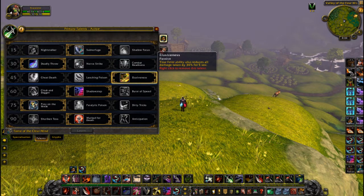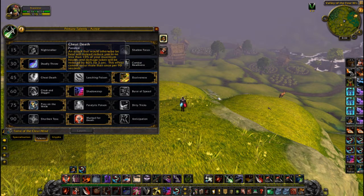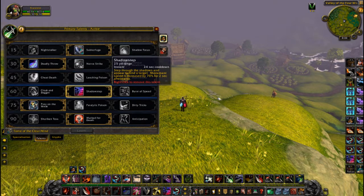I'm still going to be using Elusiveness. I believe this is by far the best option in this row, unless maybe I'm getting globaled — then I would use Cheat Death. I think Cheat Death is far more weak than it used to be back in previous expansions. In the next row, I'll definitely be taking Shadow Step. It is by far the best option since they nerfed Cloak and Dagger.